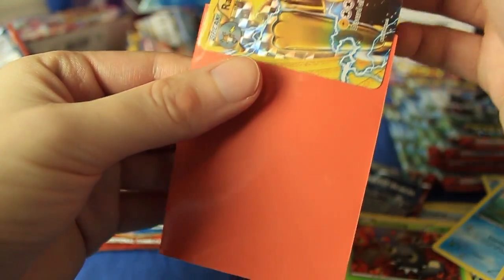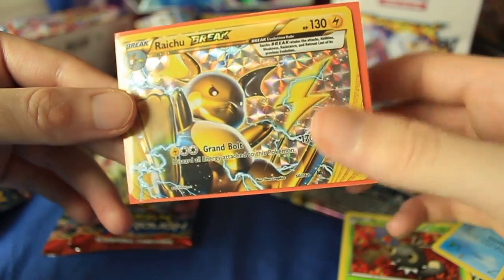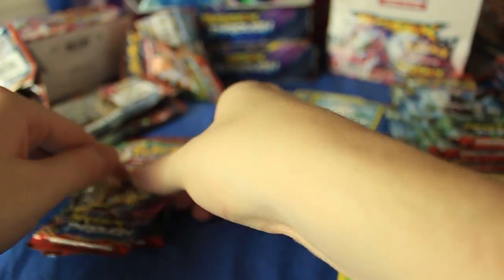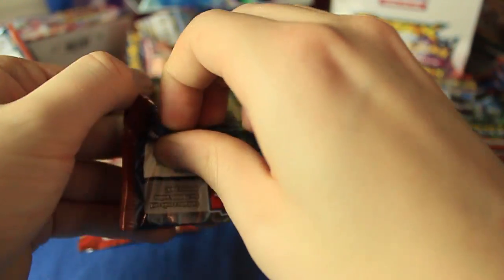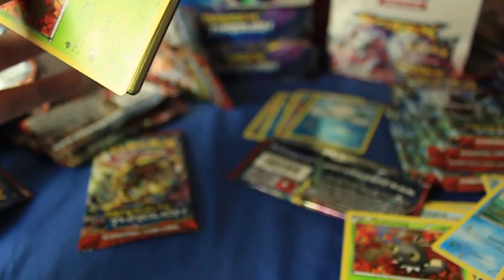I love that it takes the slot of the reverse holographic, because hypothetically you could pull a Break and an EX in the same pack. If we could get that going that would be crazy. But for the entire booster box so far, we've already got five crazy cards — so maybe that's it.